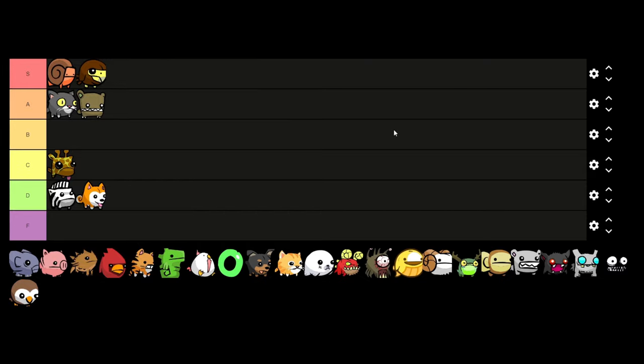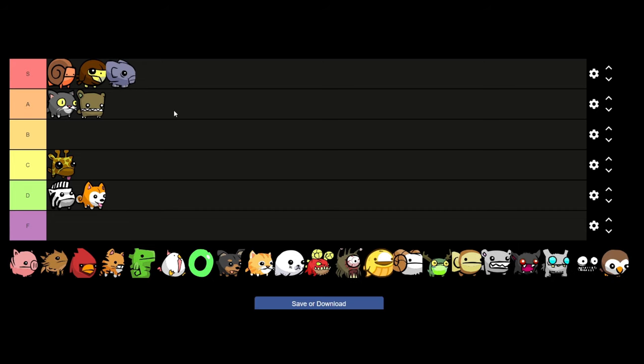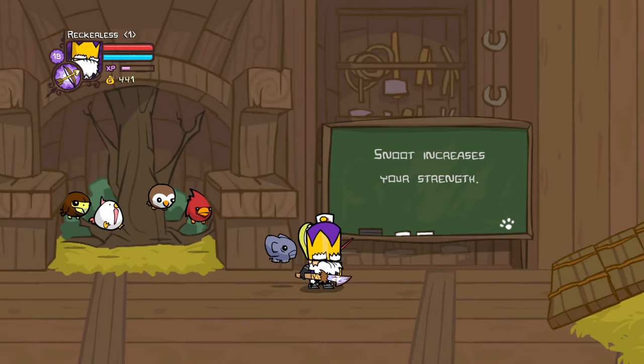Next is Snoot, and I think pretty much 99% of the Castle Crashers community agree with me here — Snoot's an easy S tier. Snoot will give you a plus 4 to your strength stat with no drawback, which is huge.